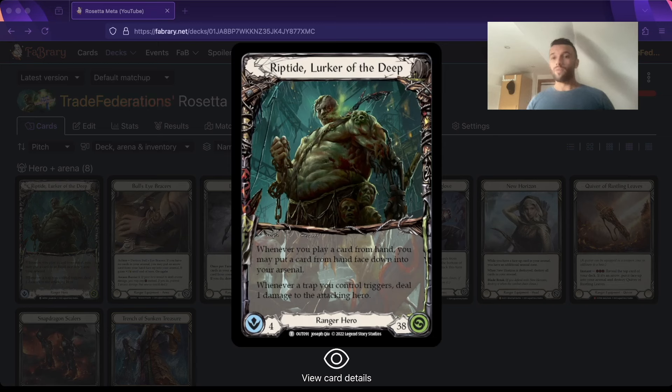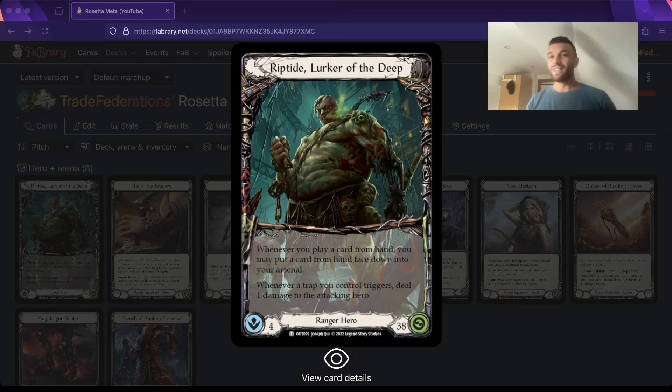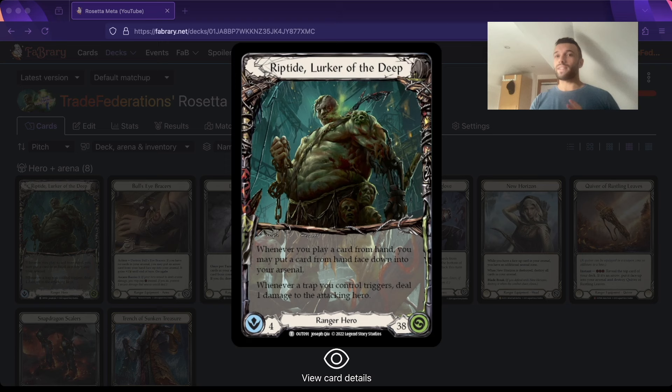Welcome everyone to this Riptide deck tech. We're in a new meta with the release of Rosetta, which means we have to adapt to keep up. I've got some spicy adaptations today. This list is quite a bit different from my Bologna list. We've had the Azalea Armoury deck come out, so a few additions from there, and there are also a few spicy experimental choices in here that you can play around with.